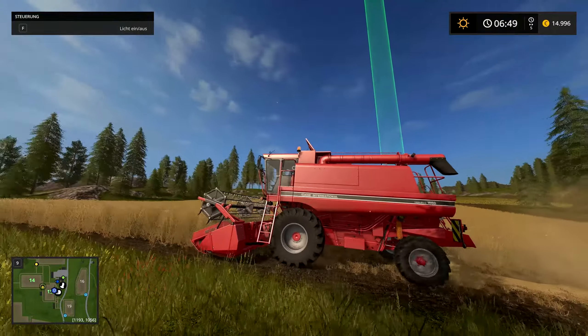Auf Einfach habt ihr viel Geld, volle Getreidespeicher, könnt einen Kredit aufnehmen, müsst nicht pflügen und der Motor wird automatisch an- und ausgestellt. Auf Normal habt ihr einen Kredit bei der Bank, die Getreidepreise sind etwas niedriger, ihr müsst pflügen und düngen. Auf Normal sind das die Standardeinstellungen - ihr müsst pflügen, düngen und zum Beispiel mit dem Wiesenstriegel das Unkraut wegmachen. Und der Motorschaden müsste, glaube ich, auch schon mit drin sein.